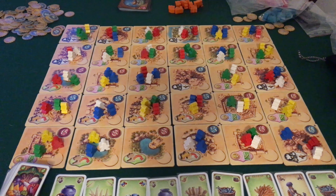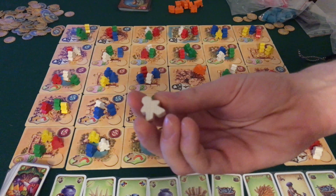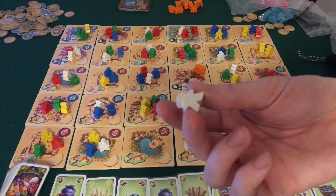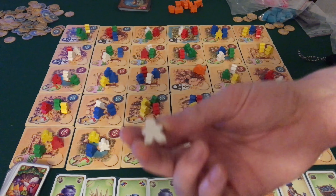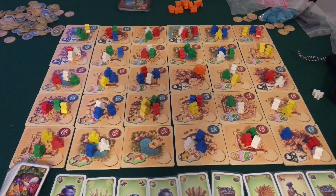La quarta azione è svolgere le azioni tribù. I cinque colori dei meeple permettono di suddividerli in altrettante tribù. I gialli, i visir, forniranno punti vittoria al termine della partita. I bianchi, gli anziani, forniscono anch'essi punti vittoria al termine della partita ma possono anche essere spesi per attivare geni, o meglio per ottenere geni e attivarne i poteri. I verdi, i mercanti, ritornano nel sacchetto e permettono di acquisire un numero uguale di carte risorsa.